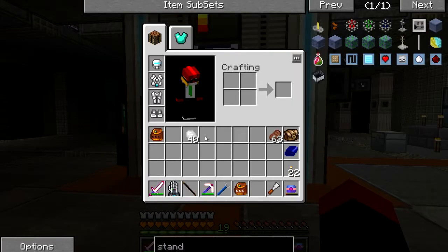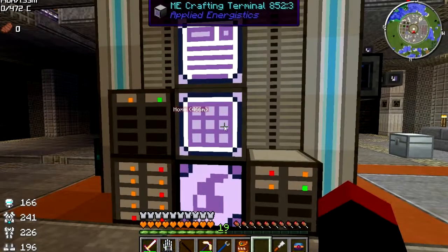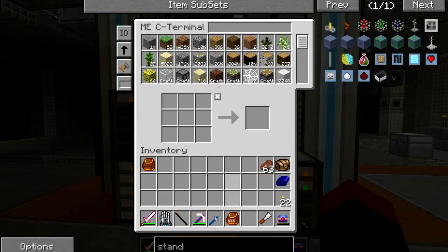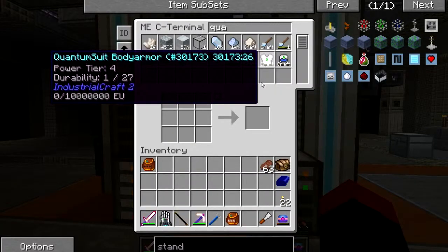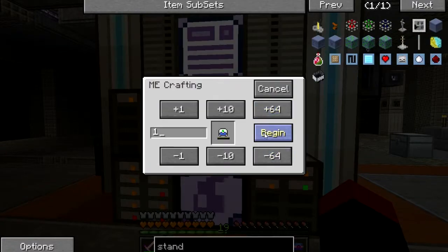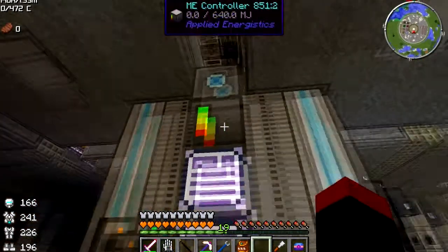I finally have the iridium ore. After a very long time — it got so late when it was done it was too late to record. So I'm going to put this in here and we're going to create our quantum suit. We want boots, legs, chest, and helmet. I have quite a few things already pre-crafted to try and speed it up. This suit allows you to do similar things to the suit I've got on now, however the main feature is its armour is completely impenetrable as long as you wear the full suit until it runs out of power. It has a built-in jetpack, built-in water breather, built-in running speed, and loads more.